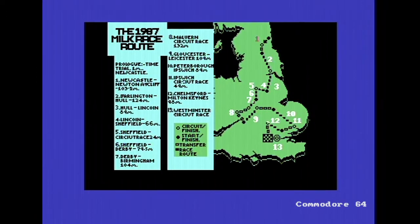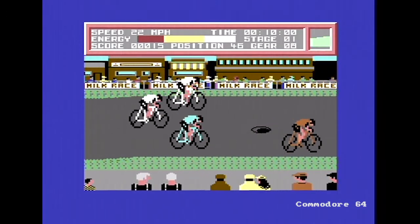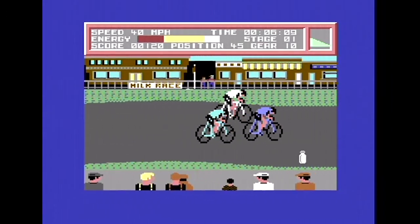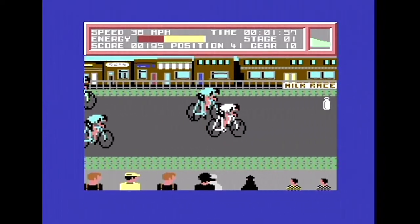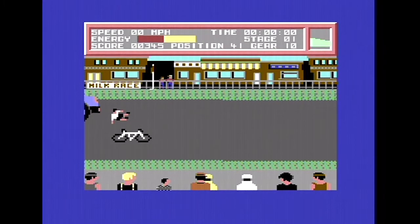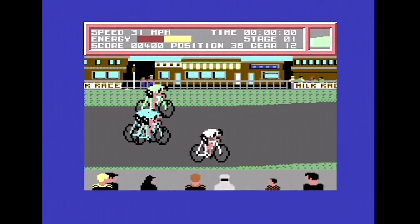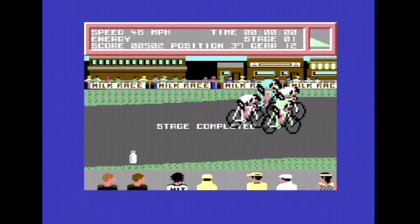Across now to the Commodore 64, and this looks very different - these big blocky cyclist sprites. You can see the difference on this version between yourself and the other players, which is nice, because on the MSX, Spectrum, and Amstrad it's nearly impossible to tell which player sprite you actually are. When you're actually playing it you can move the joystick and see which one you are. But on the 64 you've got the white jersey, and it's quite easy to tell everybody apart.